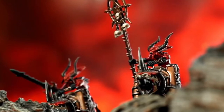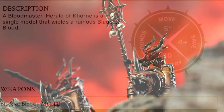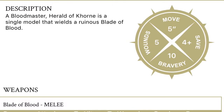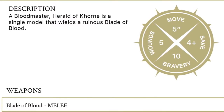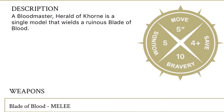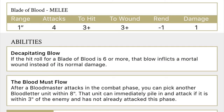The Blood Master is my general. Now this is just the basic list — no artifacts. The Blood Master has movement five, strength four, wounds five, bravery ten — a nice meaty herald to learn Age of Sigmar with. His weapon is the Blade of Blood: range one, four attacks, three-plus to hit, three-plus to wound, minus-one rend, one damage. That's a nice basic weapon and you can go further from this.